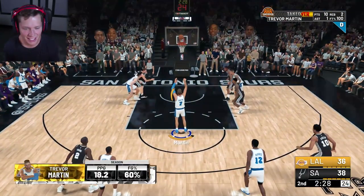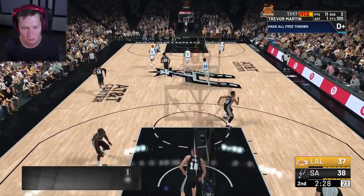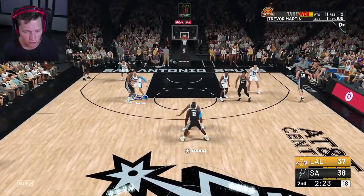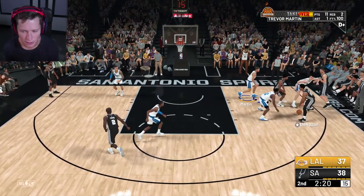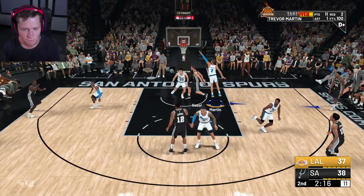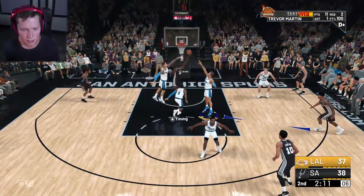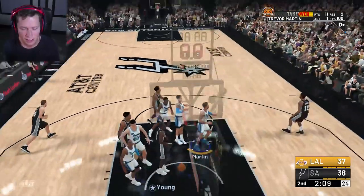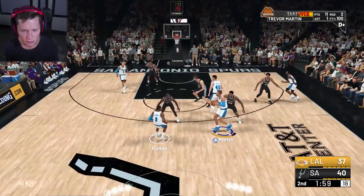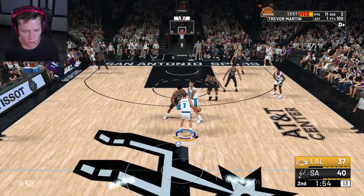We got our bronze free throw ace badge in practice right before this game, so we should start hitting a lot more free throws. We shouldn't miss them very often now. Let's play some good basketball man — not ridiculous basketball. I try to come swat that, I don't know why we're playing so headless today. Give me that pick and roll, I see you — yes sir! Got to start working my way back up that teammate grade somehow.